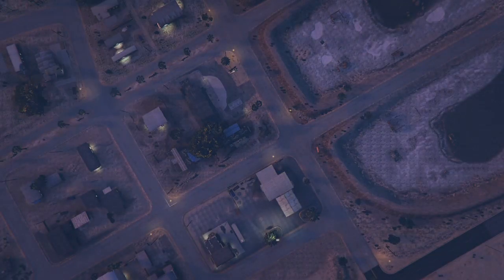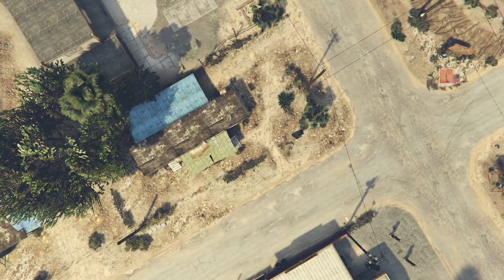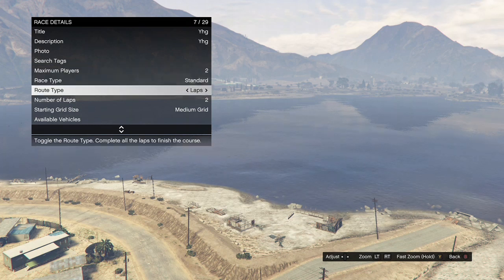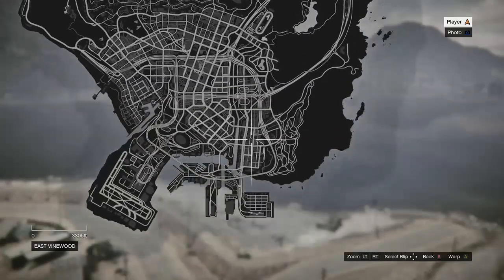When you get loaded inside the Creator, click on create a race, then click on land race. When you get loaded in, click on race details, fill out the title and description — they don't have to be anything specific — take the photo, put the maximum players on two, and put the route type on point to point. Once you've done that, hit your pause button and warp over to the airport.